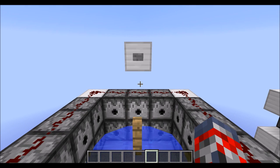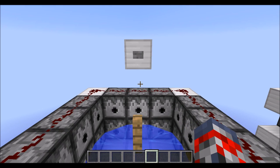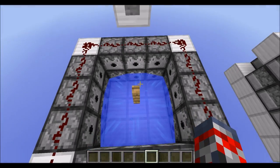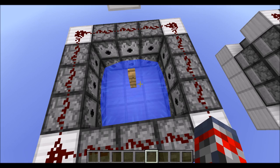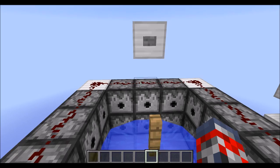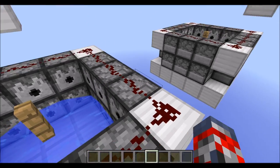Hey guys, JimboEmon here with Timmy, showing you guys some TNT player launchers. This design was made by MumboJumbo — there are actually three other designs including this one over here, all made by MumboJumbo of course. His channel will be in the description, and the video he made on this will be in the description too.